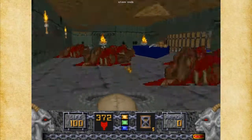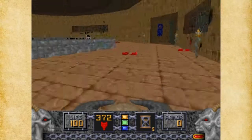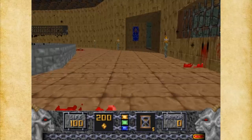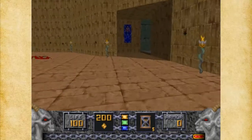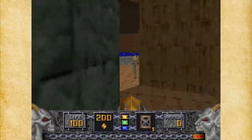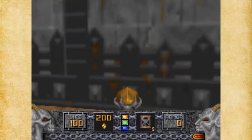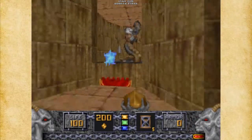What I'm more concerned about is the Tome of Power and the Morphobum, for sure. Let me check out my ammo. We'll be okay. Now that we've got the blue key, we can go back up here.